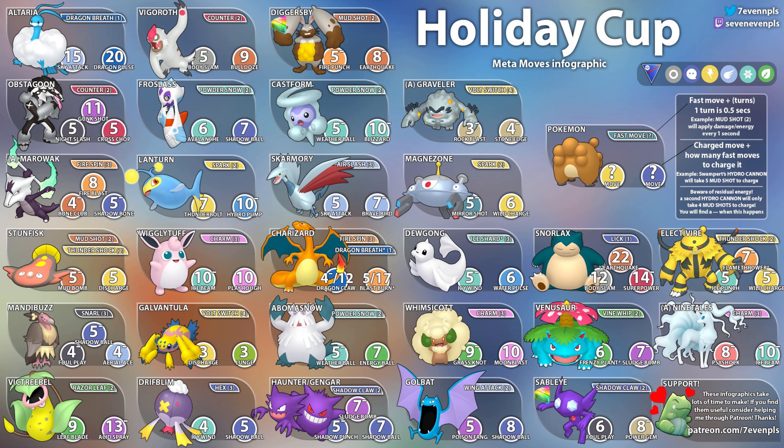Next up we have Vigoroth, which is going to be really common. It has Counter — five Counters to get to Body Slam, nine to get to Bulldoze. That will be the moves you see on Vigoroth. It's a really solid pick and a really safe switch. Ghost types like Alolan Marowak will wall Counter and Body Slam, so you'd have to go for Bulldoze, but other than that it's a solid pick.